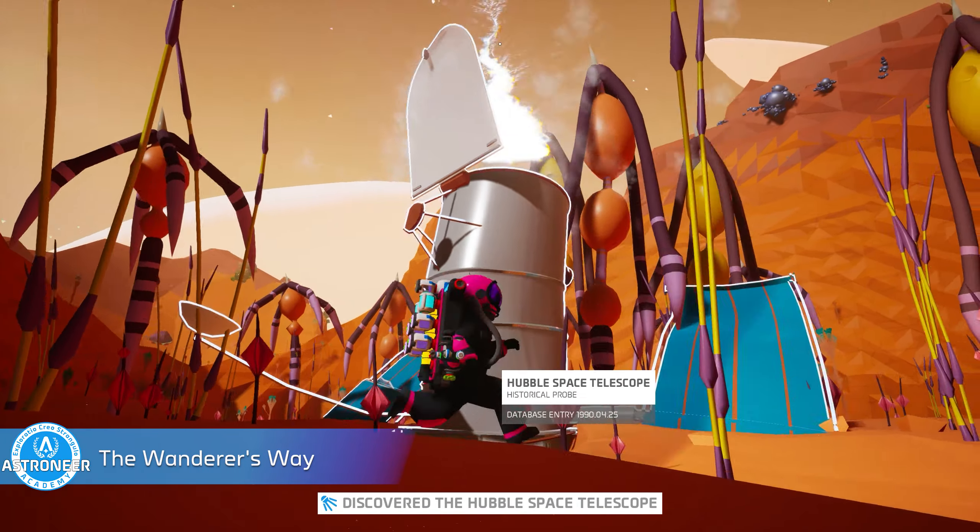teal on Glacio, green on Atrox, yellow on Desolo, orange on Calidor, red on Novus, fuchsia on Vesania, and gray as a reward for interacting with the Wanderer himself. And if all of that wasn't enough, you'll unlock the super cool Take a Picture emote that lets you take a picture without even using a camera. With these 18 achievements complete, you should now be able to breeze right through all 56.